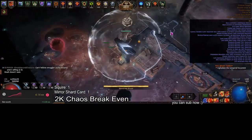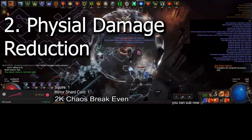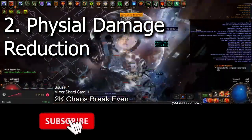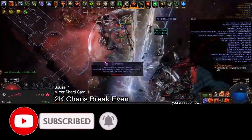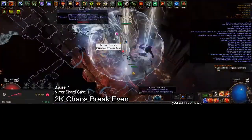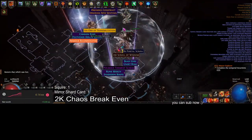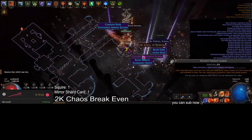Number two for the five reasons you're dying every map — with one extra reason right at the end, so make sure you stick around — is having no physical mitigation. I've done so many POB reviews on my stream, and most of the issues I've been encountering with people saying they have low survival is that they just don't have any physical mitigation. No endurance charges, no armor, no damage reduction — none of it. They come in and their max hit is exactly equal to their life and energy shield pool. That is a huge reason why you're dying.